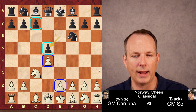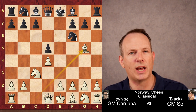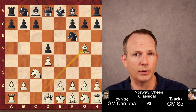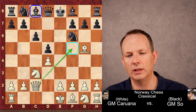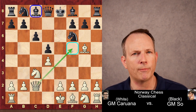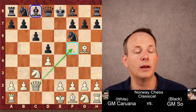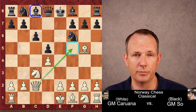White has a half-open c-file, black a half-open e-file. Bishop to g5, getting the bishop outside of the pawn chain before playing e3 — you don't want to block it inside the pawn chain. c6, strengthening d5. Queen to c2. What Caruana is doing is controlling the f5 square, so the bishop at c8 cannot develop there. Black would love to place the bishop on f5.